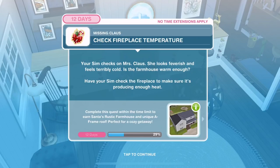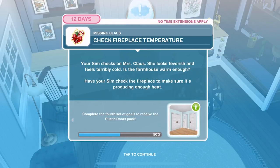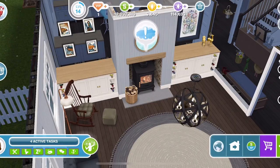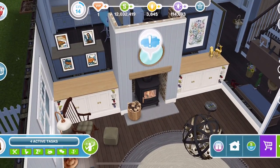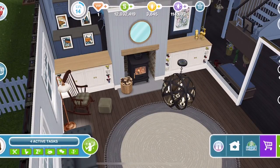Now we need to check the fireplace temperature. Your Sim checks on Mrs Claus — she looks feverish and feels terribly cold. Is the farmhouse warm enough? Have your Sim check the fireplace to make sure it's producing enough heat. Here is the fireplace — which is absolutely beautiful, by the way. Click on it and check the temperature for 4 minutes.